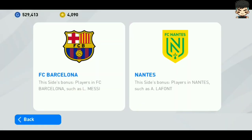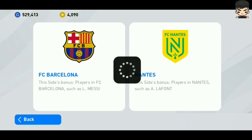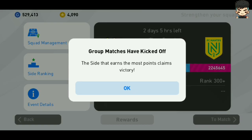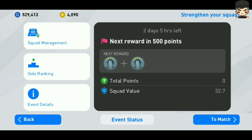First of all, let's start with the registration. The registration is completely closed, which means you cannot register now — it's all over. The 300 club coins were given to everyone who registered for the eFootball Season Program. If you didn't get them last time, it means you likely claimed them before, as they were distributed multiple times.